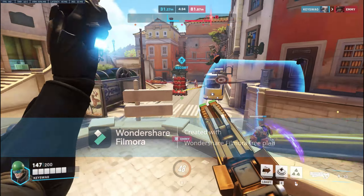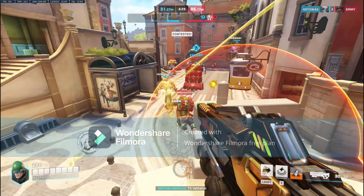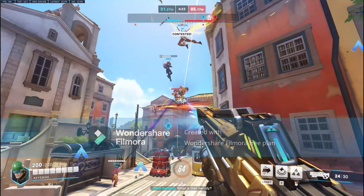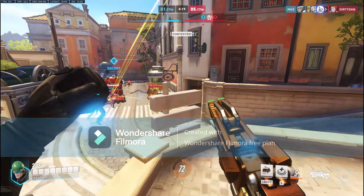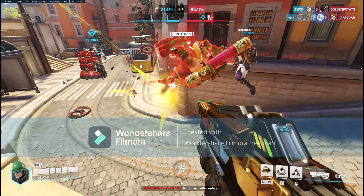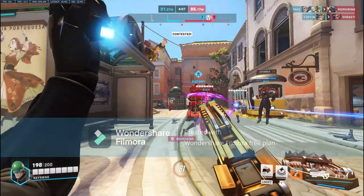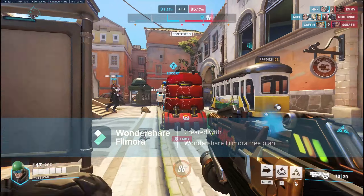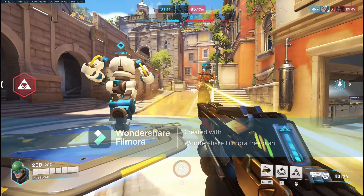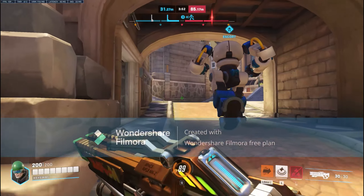Let's move on to the next ability, which is Rejuvenating Dash. With this ability, you can dash toward the direction you are traveling and heal yourself for a small amount of HP. This ability is more like a traditional get-out-of-the-way move, like McCree's roll or any other movement ability in Overwatch. It's just a simple dash where you move away from enemies and attacks — there really ain't too much to say about Rejuvenating Dash. It's just a dash that heals you a little bit.